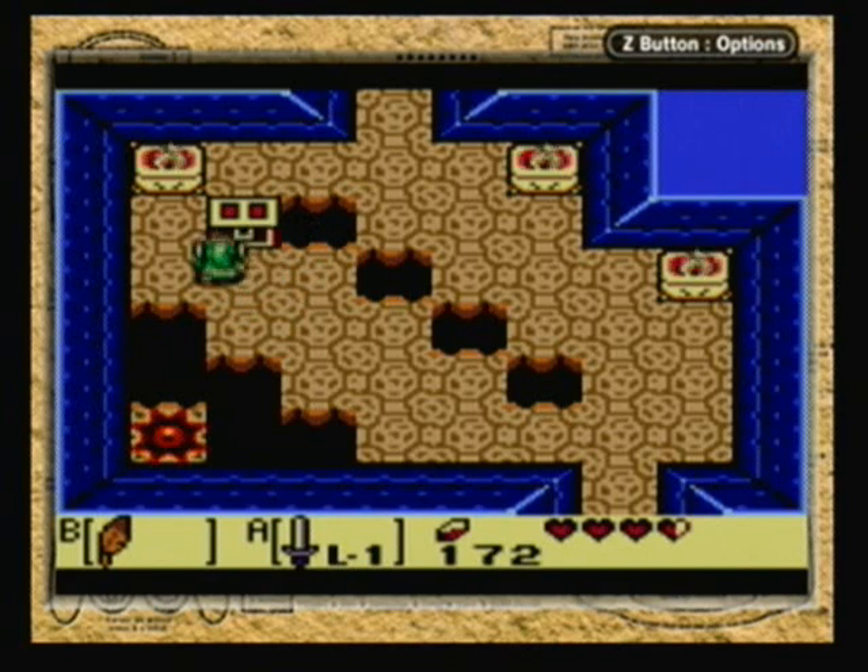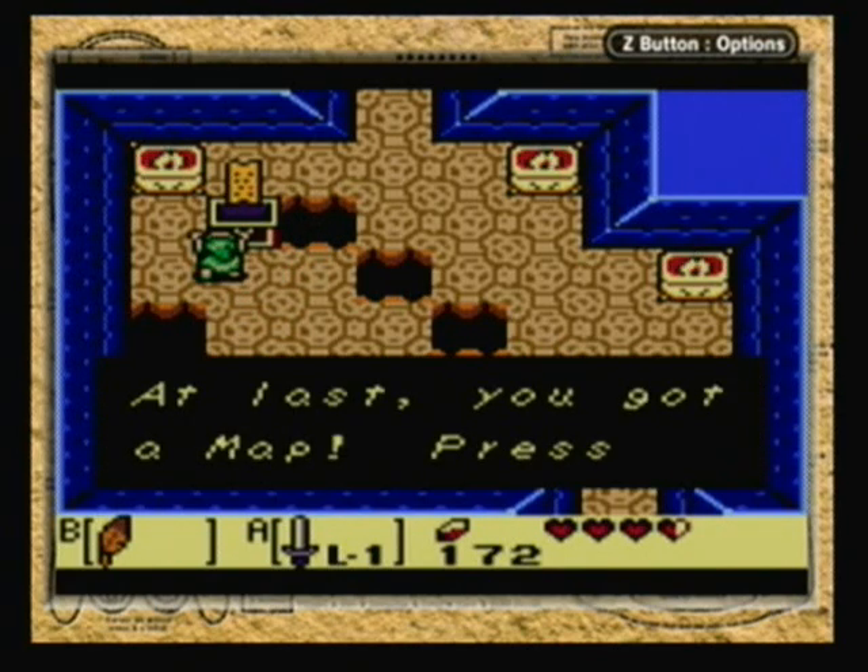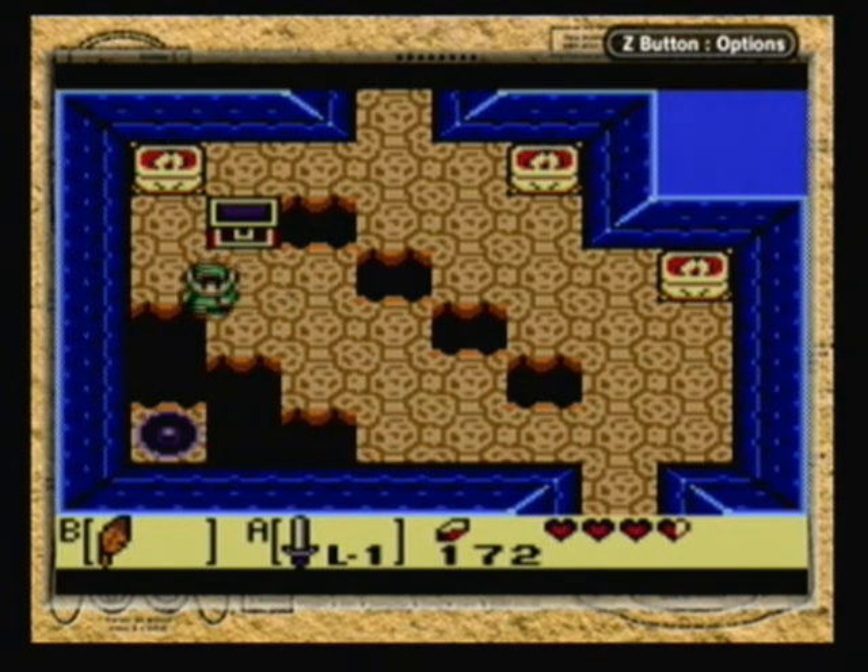Let's see what's in here. Get in the chest. So yeah, we get the map halfway through the dungeon, but we really don't need it anymore.